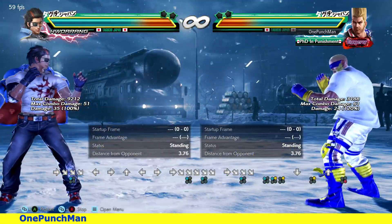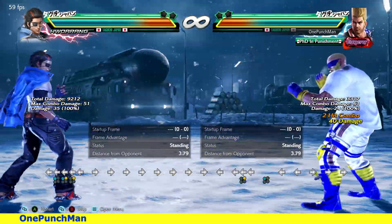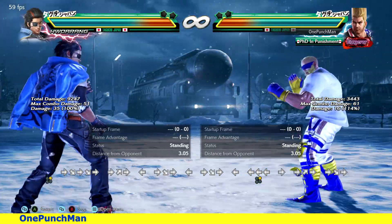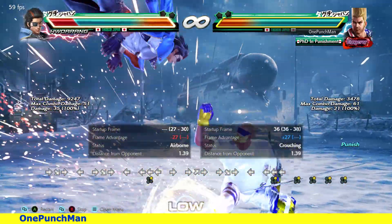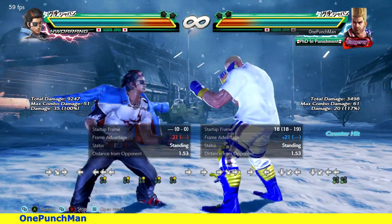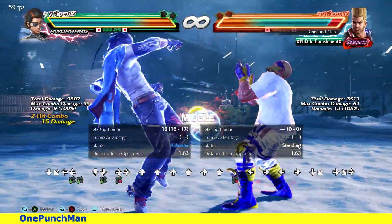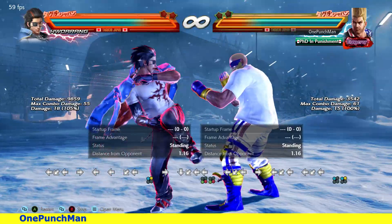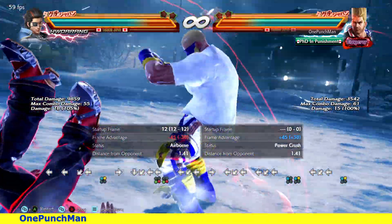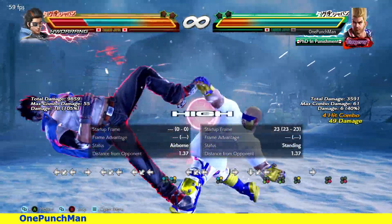When Hwoarang is standing at a distance like that, he is 100% planning to do that annoying crusher — he can launch you if you do a mid or high. For that you can use double-forward 2-2, or you can do QCF3 for a combo. Finally, when he is in rage and trying to do a lot of strings, that's definitely a sign of a rage drive. It is safe, so you should keep low parry in mind. That's all for today — thanks for watching, goodbye.